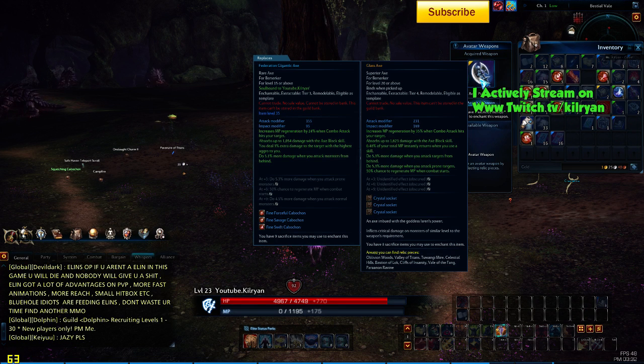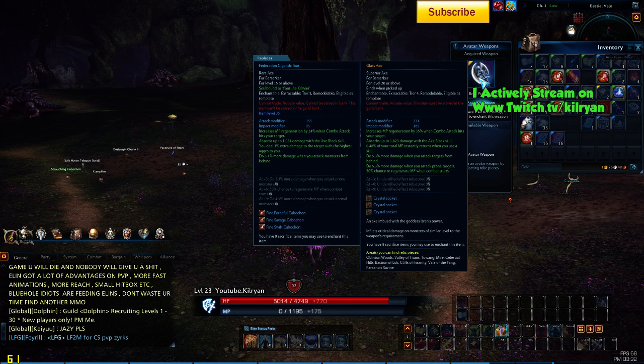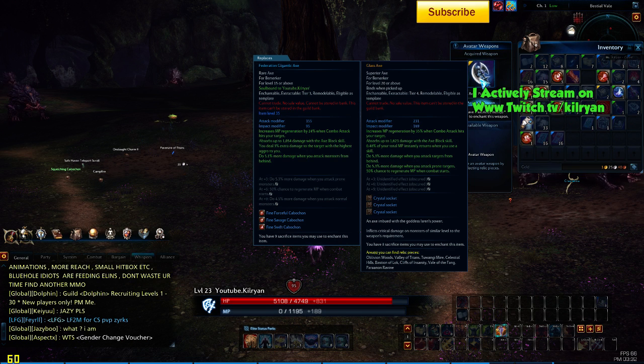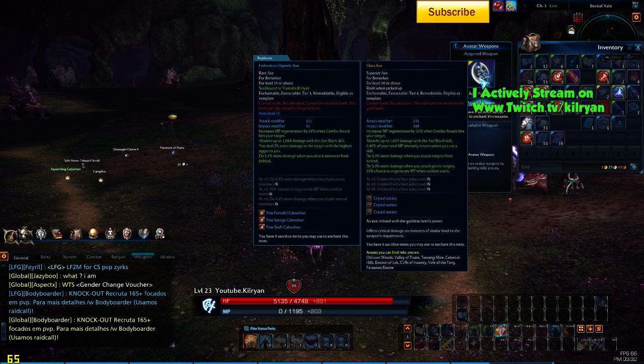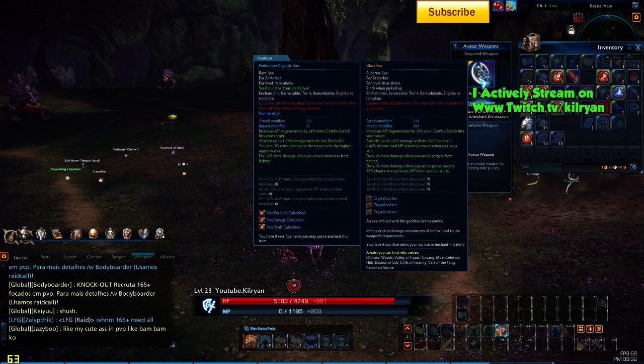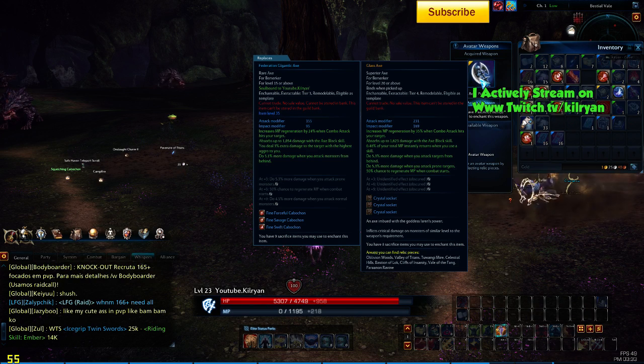So as you can see here, highlighting this glass axe, I have not created this one yet. I just found these yesterday on my stream at twitch.tv/killrian. Areas you can find relic pieces: Oblivion Woods, Valley of Titans, Tuwangi Mine, Celestial Olives, Bastion of Log, Cliffs of Insanity, Vale of Fink, and Paranon Ravine. That takes you up to around level 27 or 28.